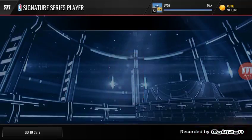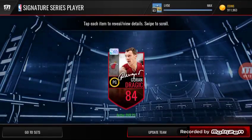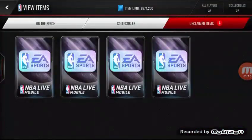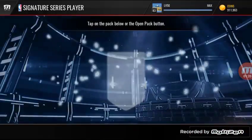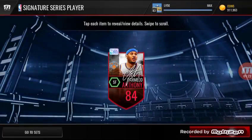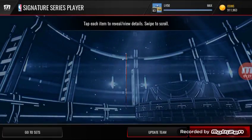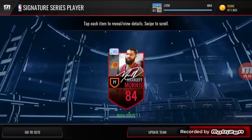Another Carmelo Anthony — I have a feeling he's not one of the good ones. He's an 84, which is probably the lowest elite you can get. And we get Gordon Dragić — not bad, but there's an exchange set we'll probably do. Then another Carmelo Anthony. These aren't cheap. And we get Markieff Morris from the Phoenix Suns.